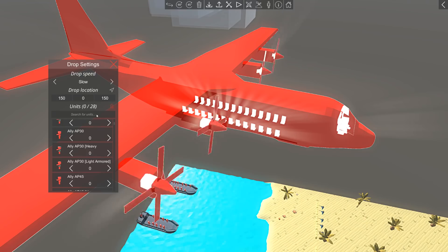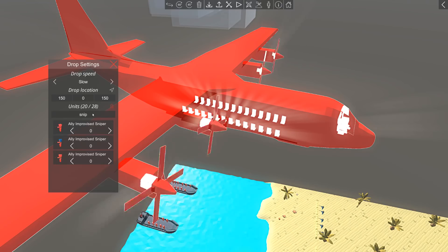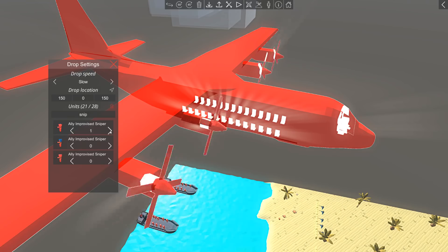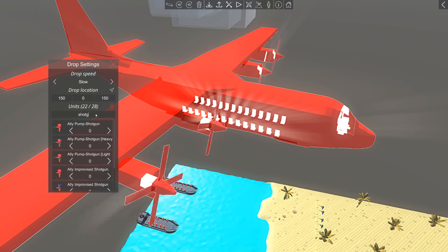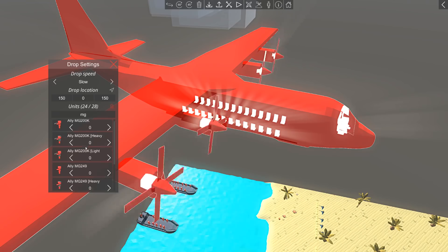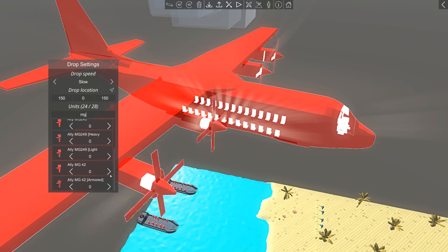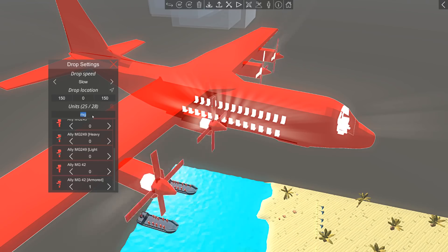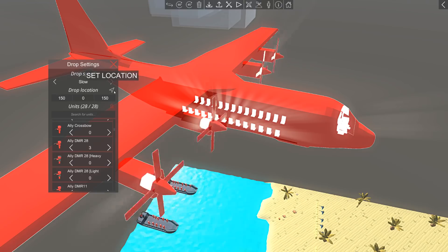These guys are going to be paratroopers. The AP-30 lightly armored — how many seats do we have? One, two — we can carry 28 paratroopers. Let's go with 20 AP-30 lightly armored. Now we're gonna have sniper — improvised sniper, we'll have two of those, so we're at 22 out of 28 units. We'll have one shotgunner, two shotgunners, and for machine guns I want an MG42 — we'll have one of them. Then we'll add three DMRs.